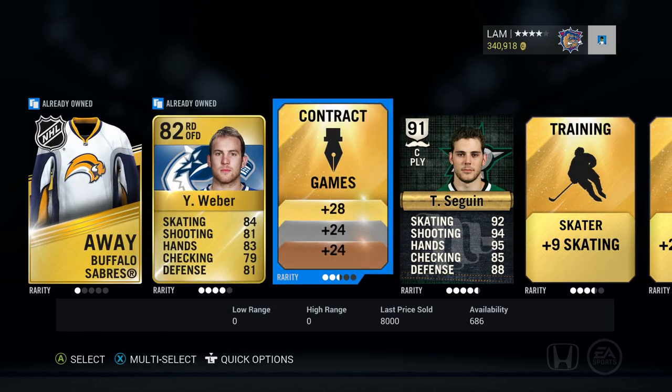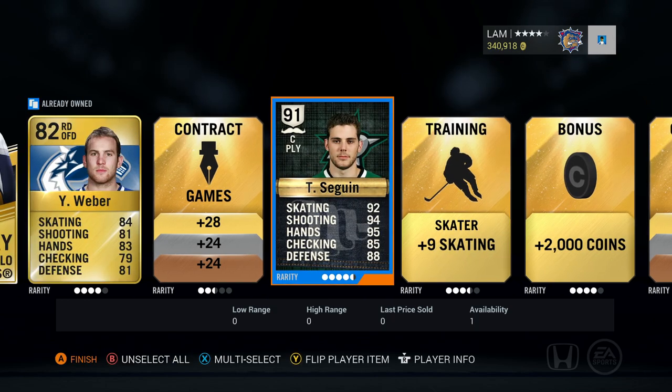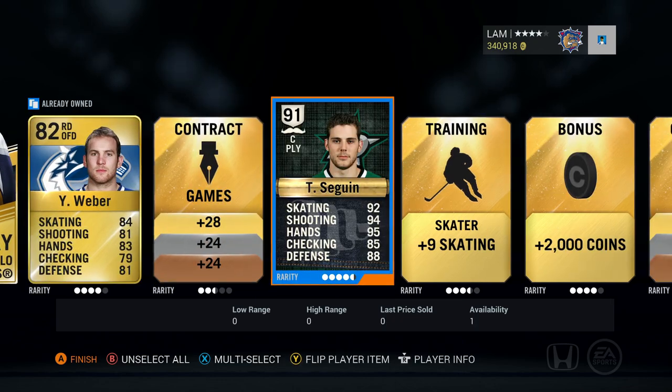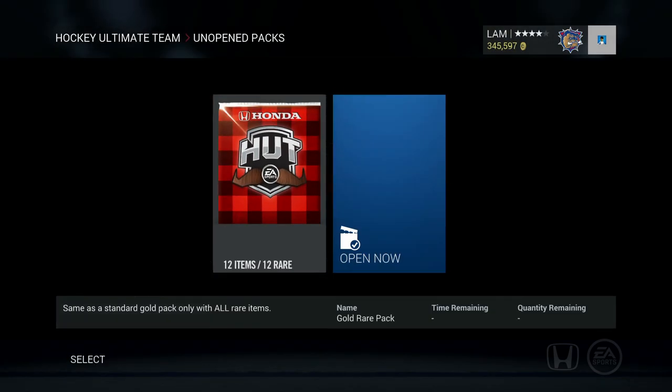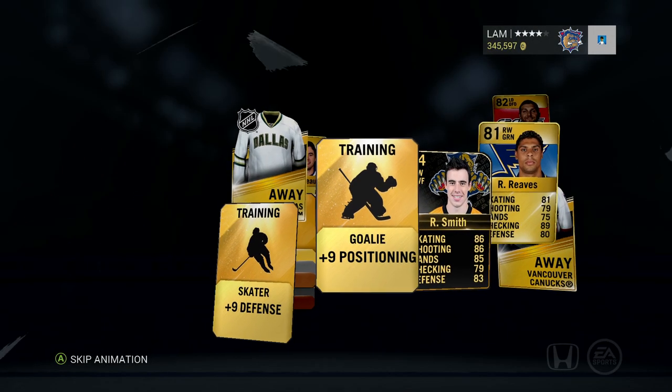Oh what a pull from the gold rare pack! Tyler Seguin — 90, 92 skating, 94 shot, 95 hands. I am speechless. That is a sick card, he's probably gonna get a Team of the Year card at the end of the NHL 16 season. Tyler Seguin, get on my team! Forget the jumbo packs — the gold rare packs are where it's at. Tyler Seguin Movember card from just 75k worth of gold packs. Let's see if we can keep it up.